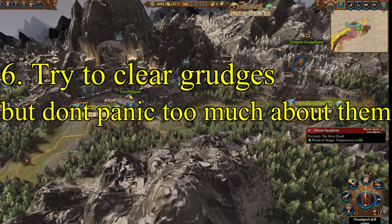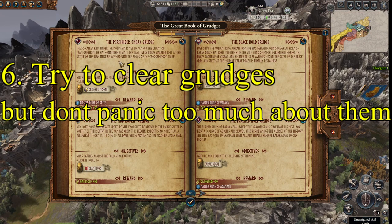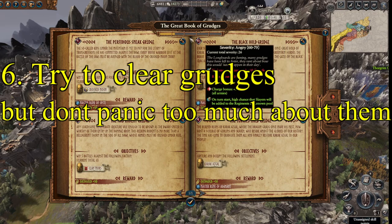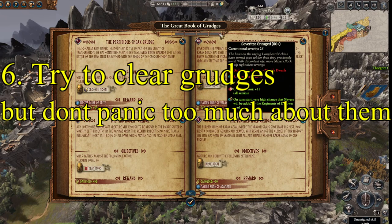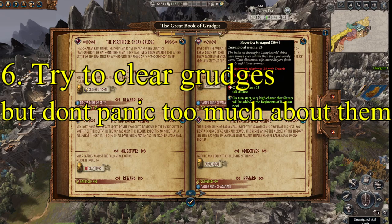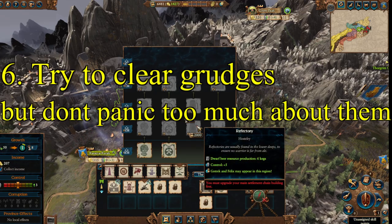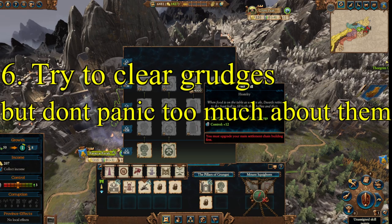Tip 6: try to clear grudges from the Great Book of Grudges, but don't panic too much about them. The Dwarfs have a mechanic where wrongs done against them go in this book, and if you don't avenge the grudges the problems get worse — you'll eventually have control, research, and diplomatic relation penalties with other Dwarfs. You want to clear them because they give you Oath Gold and they'll generally be the enemies you're fighting. Even at worst you're looking at a control penalty and research rate penalty, but almost all Dwarfs will still want to be your friend. If you're worried about public order, throw down a Refractory in your province and you'll counteract that whole public order problem, and in fact gain money from beer kegs.